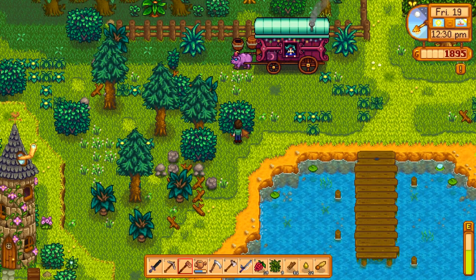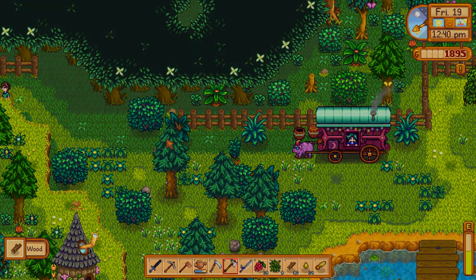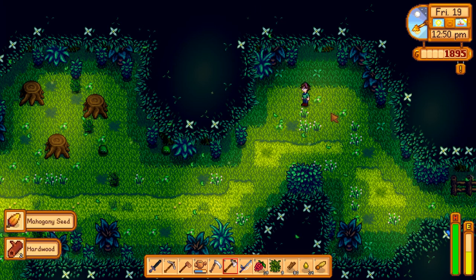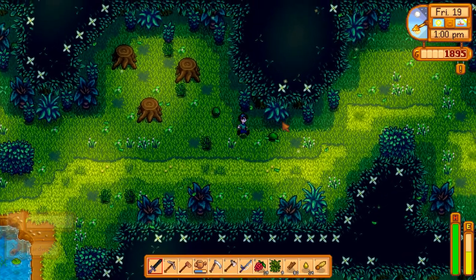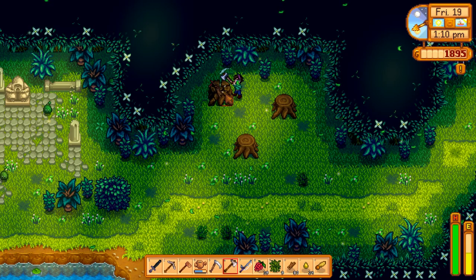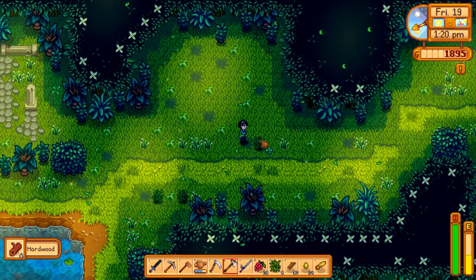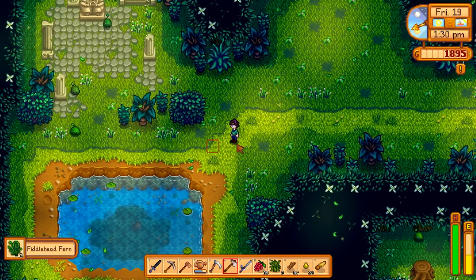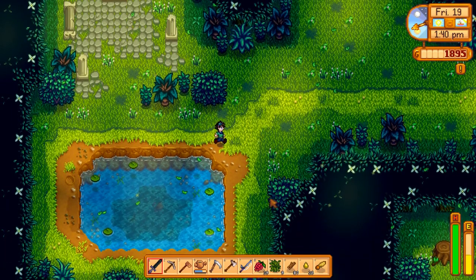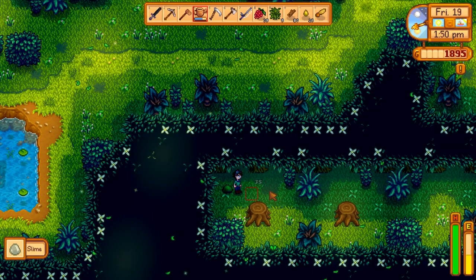While I'm here, might as well take another trip to the secret forest because there is something that we need from it - and luckily it's growing. Fiddlehead ferns grow here in summer and they're actually one of the items you need for the bundle, so it's good to keep an eye out for those. I think the last time we came in here we weren't able to find them because it was Sunday and that's the day that everything resets. If you upgrade your axe in spring you'd be able to find certain mushrooms that normally would be pretty hard to find, like the red and purple mushrooms - I think you can also find chanterelle in here.